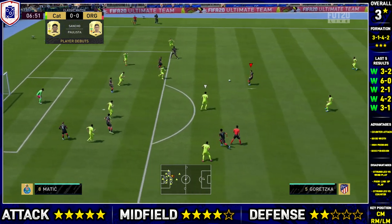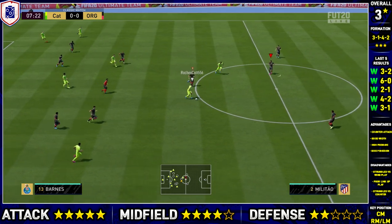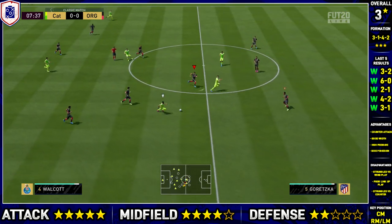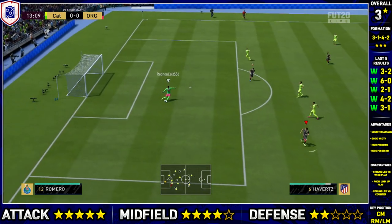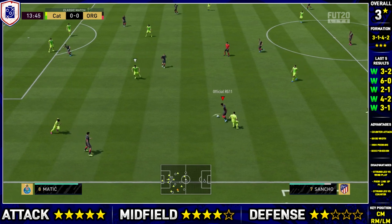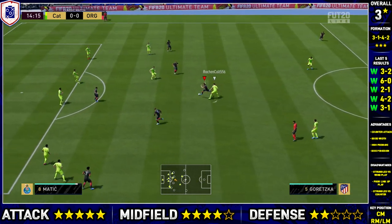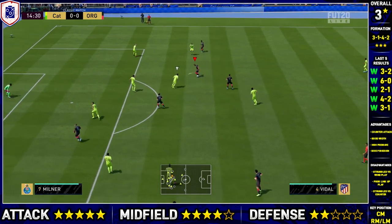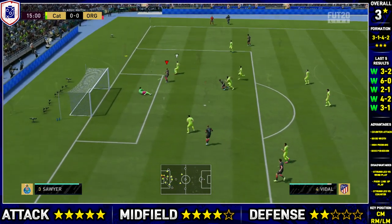With this sort of formation you're going to create a lot of opportunities — you've got a lot of attacking players: 2 strikers, 2 wide players that get involved, and your 2 central midfielders get involved as well. So we created a lot of chances and the midfield was fairly solid. The defence, as you can kind of guess why a lot of people don't use 3-back formations — especially in FIFA where wingers are very prominent — having this formation where you've got no fullbacks is obviously going to cause you some issues.